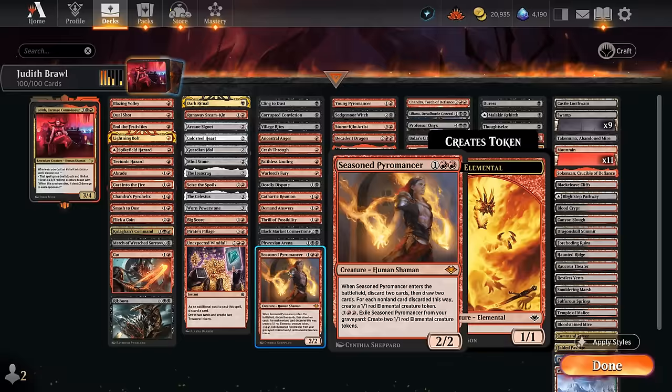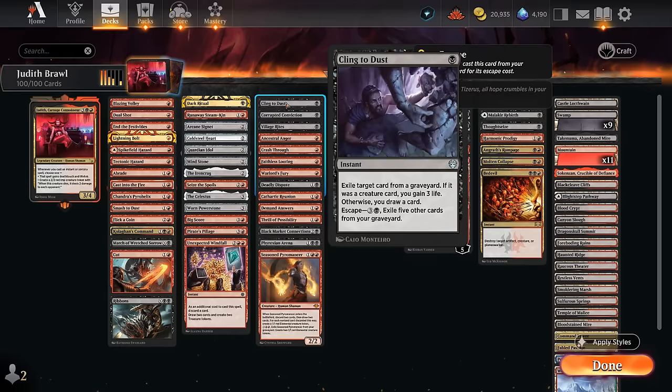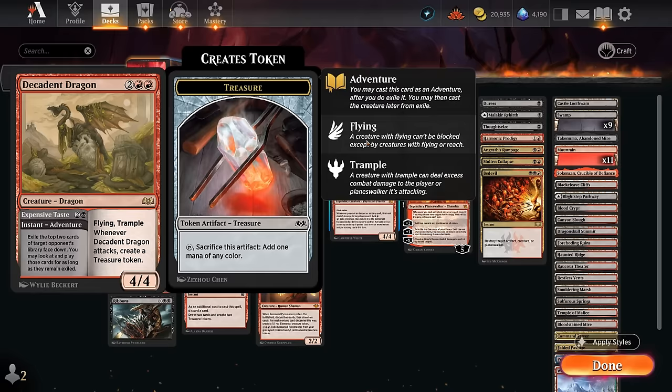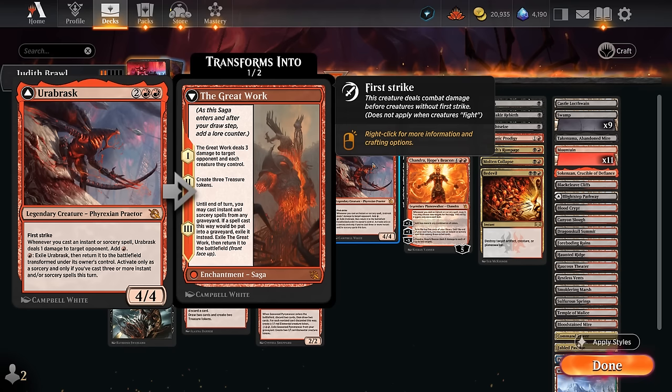At 3 mana, Black Market Connections and Phyrexian Arena are nice card draw engines, and we can usually offset the life loss with Judith's lifelink. Seasoned Pyromancer also helps us draw, especially when empty-handed. Other creatures include Young Pyromancer making 1/1 tokens whenever we cast an instant or sorcery, good alongside sacrifice effects like Village Rites. Sedgemoor Witch makes 1/1 pest tokens that can gain life. Storm-Kiln Artist makes treasure tokens when we cast instants or sorceries. Decadent Dragon can steal cards from the opponent's deck or serve as a 4/4 flying trampler. Orebrask isn't hard to transform given cheap cantrips, becoming The Great Work for more card advantage.